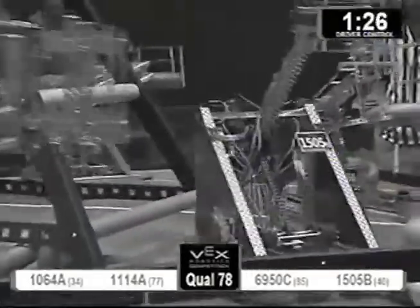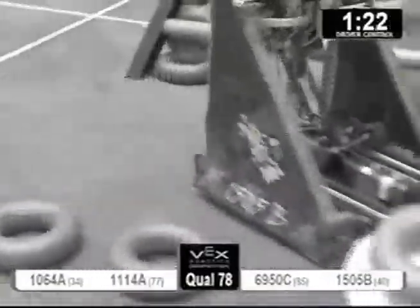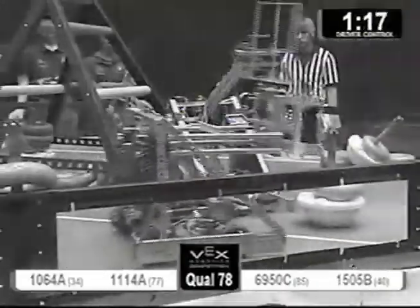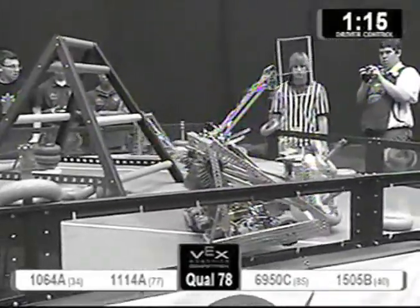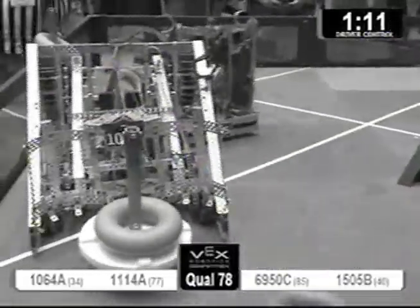15-0-5-B on the blue alliance — they're trying to grab a goalpost. Instead, they just knock it over. And the red team, 10-64A, is going to pick it back up. 69-50-C tries to score, just a little bit off. They miss on that one.